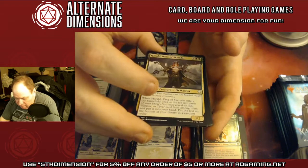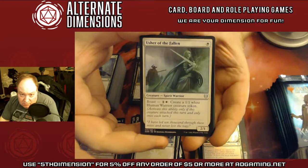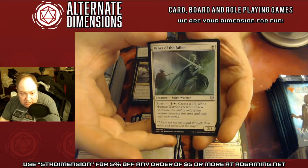Herald of the King, Skimfar. Here's another aggressively-costed white card — Usher of the Fallen. It's a one-mana 2/1, and you get to make a Human Warrior token. Unchecked, this thing gets out of hand quick.